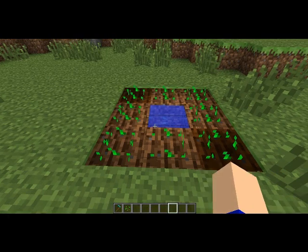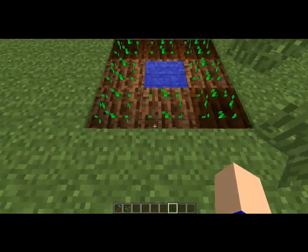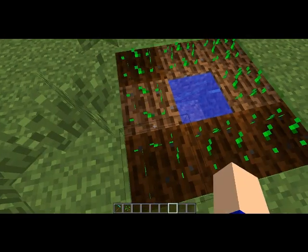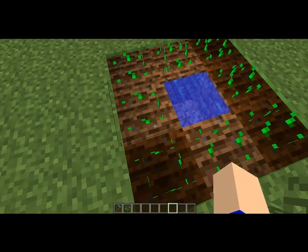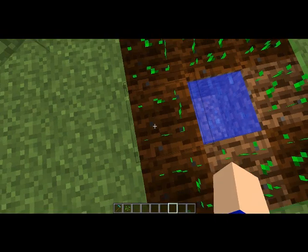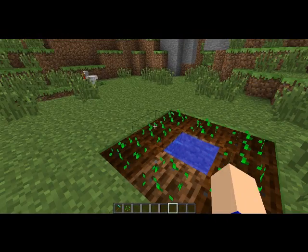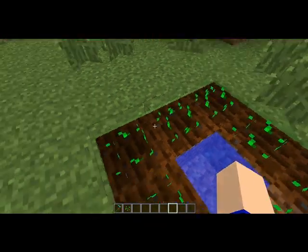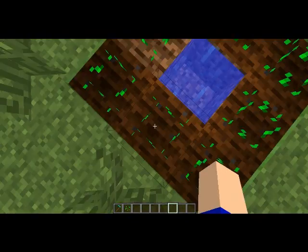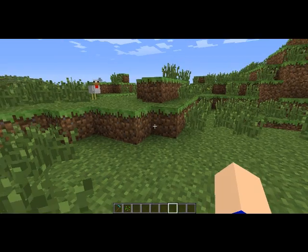I'm back with more 1.1. Right here, the wheat farm — this works with anything. If you step on it, it won't go away. Basically, now you can just walk all over your crops. But I think if animals walk on it, maybe if you jump here — yeah, there we go, see? It's good. I'll be back with more 1.1 news.